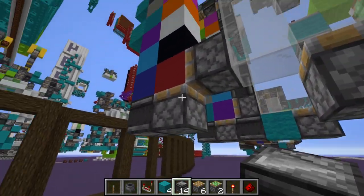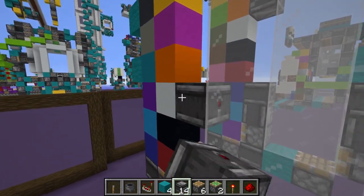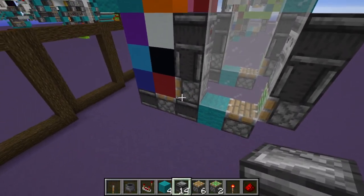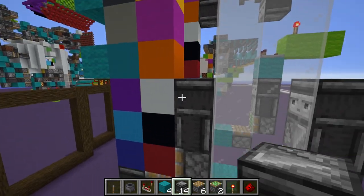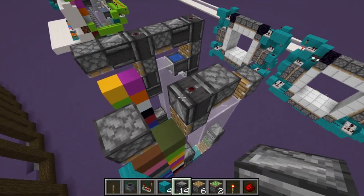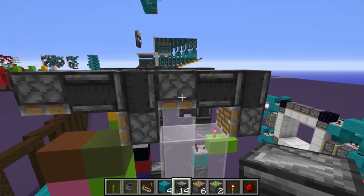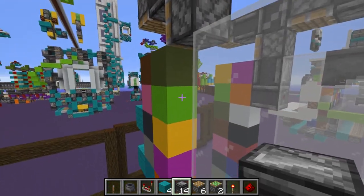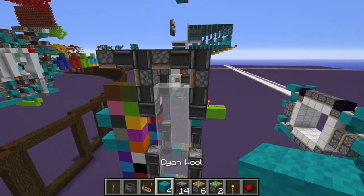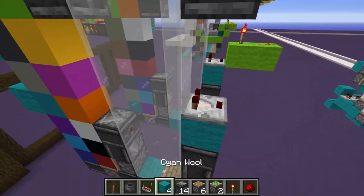Coming from this piston, put an observer block, then go observer, observer — and then observer, observer. Coming from this piston over here — the sticky piston, two blocks up — observer chain coming from the tape itself. Then over here: observer, observer, observer, observer. Going from the side piston into the top piston, then finally four more observers like that. That's your redstone — super easy.